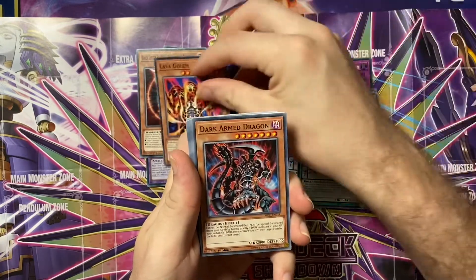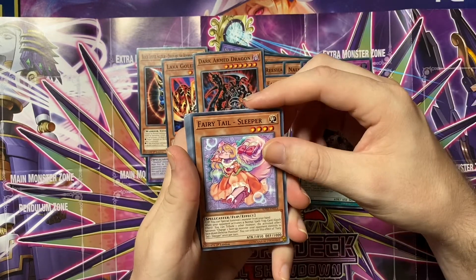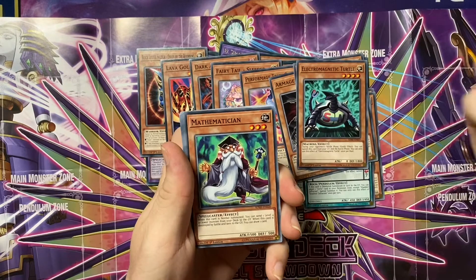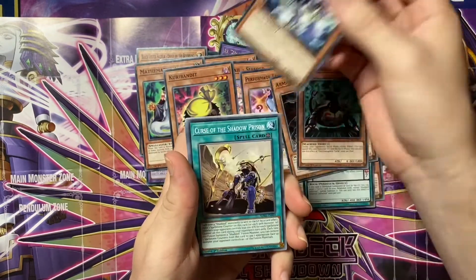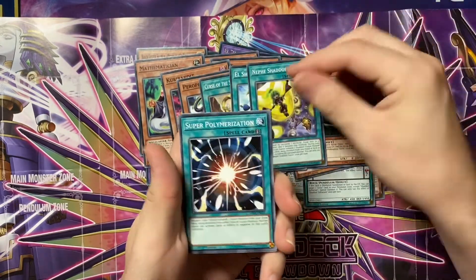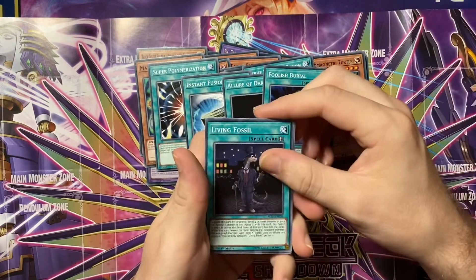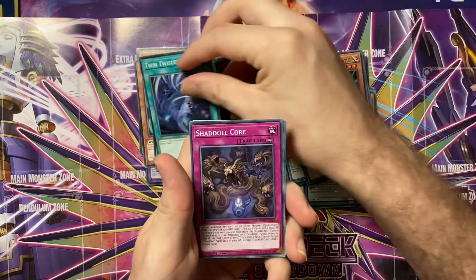Now we're into the reprint stuff. BLS — great value. Lava Golem — still solid. DAD — need three of those. The bad replacement because we don't have the good one. Clown — always solid. Turtle — doesn't have many prints so it's always good to have. Math Bands — always good to get. Now this is garbage, this is also garbage. Got the fusion, the Neffy, Super Poly — amazing reprint. Instant Fusion, Allure, Foolish — if you are looking to get started this is a great place to get all your cards.